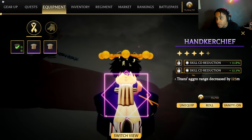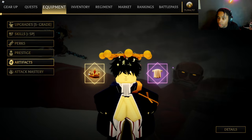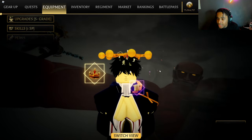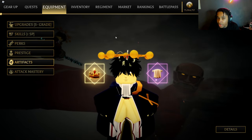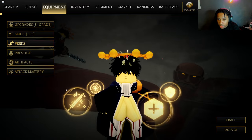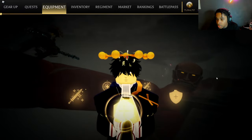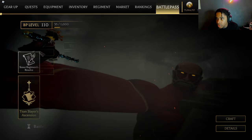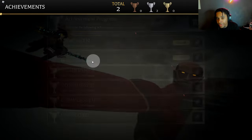Now we have a full cooldown build. We're rocking mad cooldown on this and mad cooldown on that. So it gives us luck boost by seven, and this one gives us Titan's aggro range decrease by 125 meters. And now we can go ahead and put perks that increase our cooldown also.